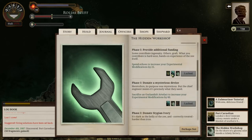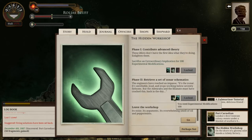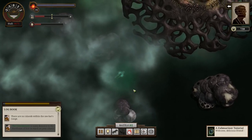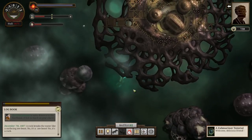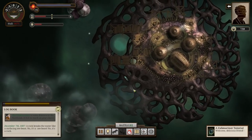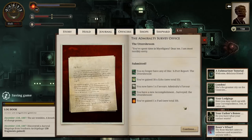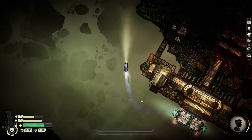It should also be noted that Sunless Sea really isn't afraid to kill you off. Running out of fuel or food between ports is almost always fatal. There are monsters in the deep, not to mention fickle gods, and there's every chance Terror itself will rise up to take you. The game makes a point of mentioning that each Z-Captain is fleeting, asking you to embrace that transience and be bold enough to experiment. All in all, a delightful and beautifully written experience, although all that death does often mean starting from scratch, without inheriting anything from the previous captain — a frustrating quirk that means replaying a lot of the game content in order to get back up to speed.